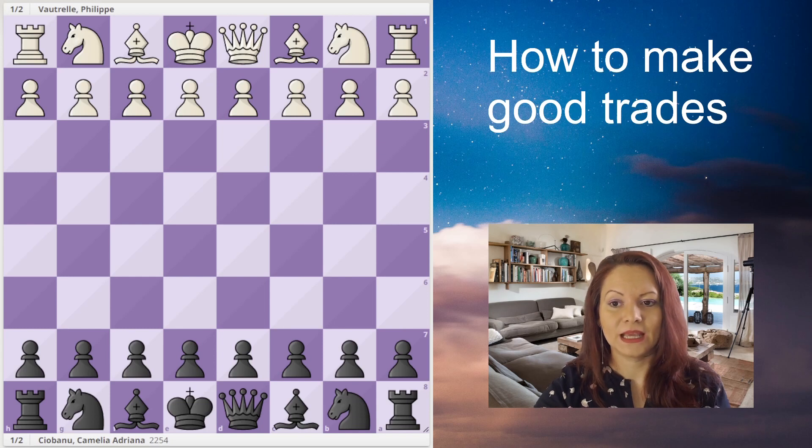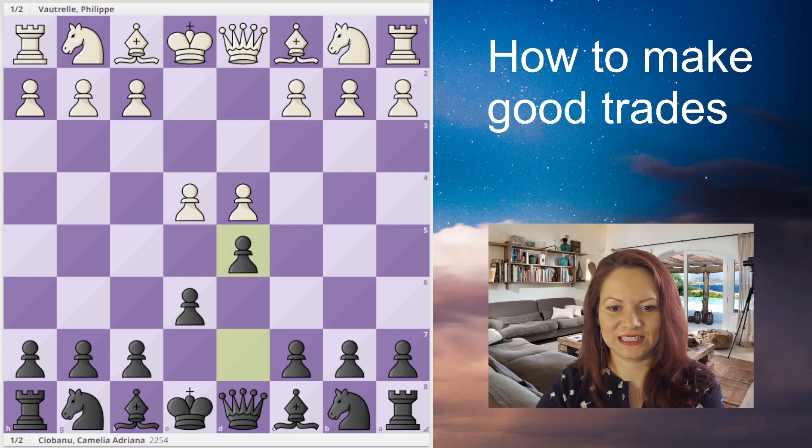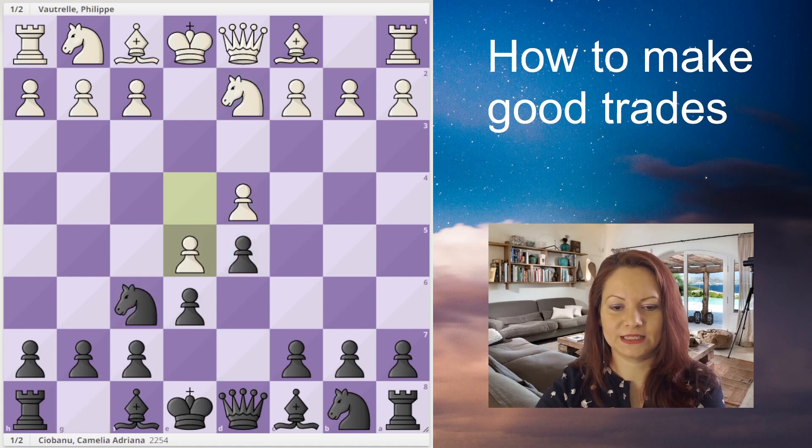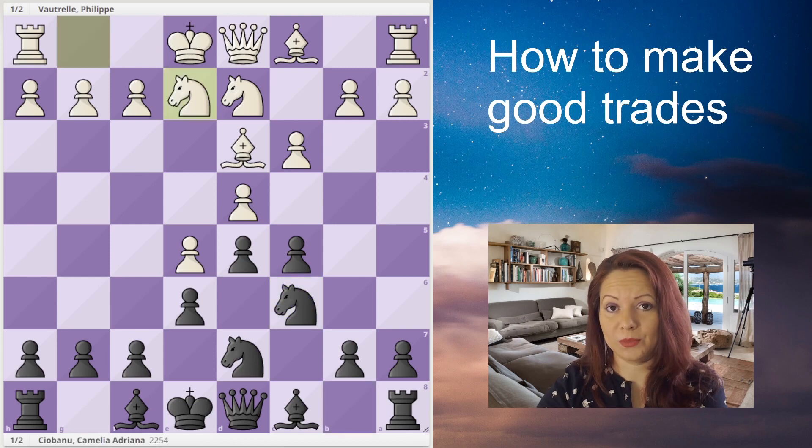We played a French Defense: e4 e6, d4 d5, with the Tarrasch variation, knight f6, and finally the pawn push. So let's talk a little bit about this French position. My main problem here is the bad bishop on c8, so I will have to find a way to trade that bishop.